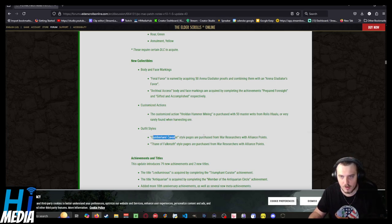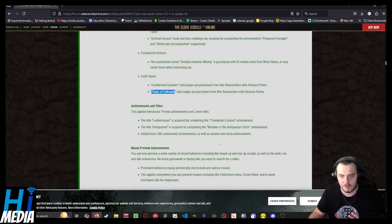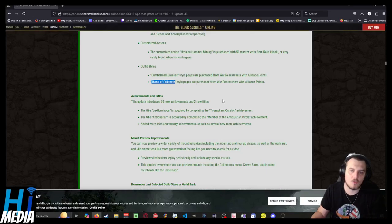New collectibles including new body and face markings. Cumberland Cavalier style pages are purchased from war researchers with alliance points, same with Thane of Folk — the new style pages. That's cool.